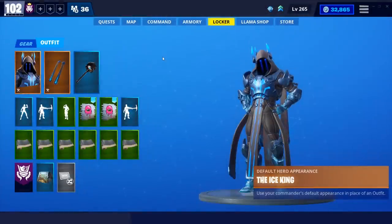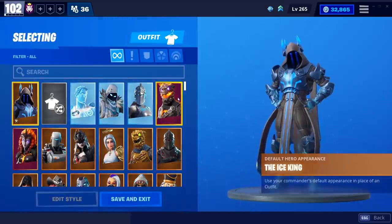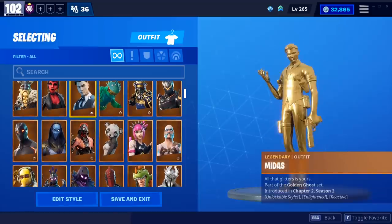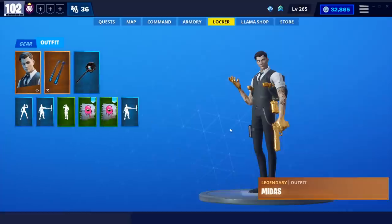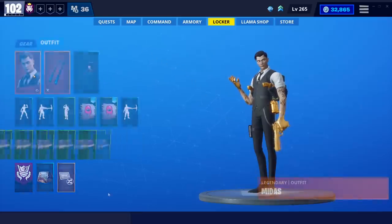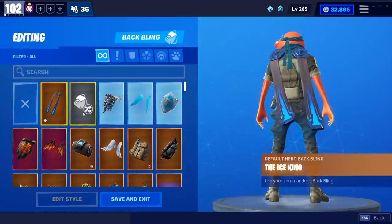Here we are in Save the World — they got a lot of cosmetic upgrades. Everything you own in Battle Royale you can now use in Save the World. I'm using the Ice King constructor, but now I can essentially put whatever I want on there and use him as that constructor. The only thing I don't understand right now is, since I haven't played any games yet, how are other people gonna know which constructor you're playing?